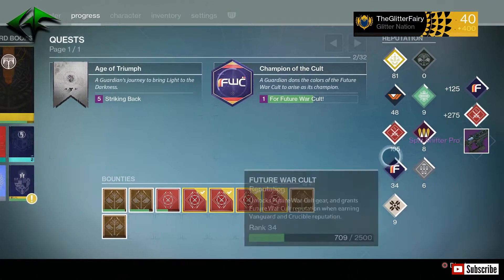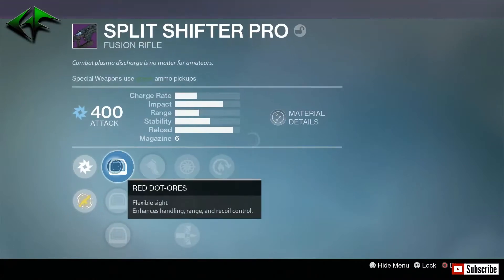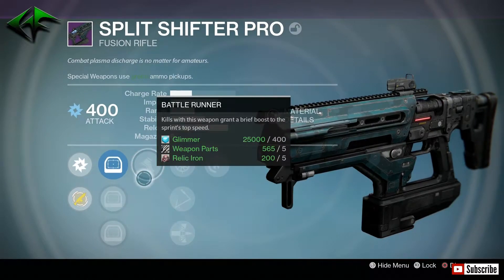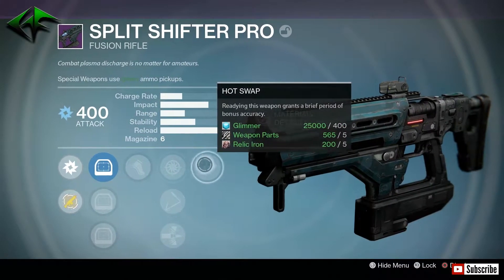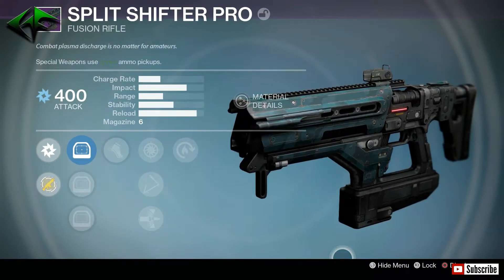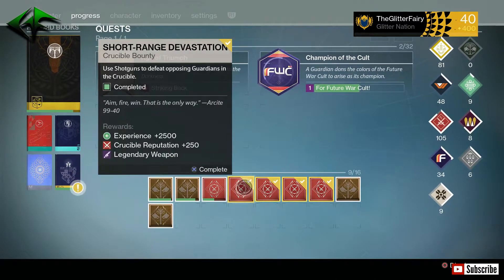We got the Split Shifter Pro — I'm guessing that's a fusion rifle. Not a fan of fusion rifles at all. We got Red Dot Auris, Red Dot OES, and Red Dot. Battle Runner, Snapshot — always really good for a fusion rifle. Skip Rounds, Armor Piercing Rounds, and Hot Swap — these two are really good for a fusion rifle. But I'm not a fan. For getting the 25 fusion rifle kills in the weekly crucible bounties, I just pull out my Vex and get them done that way.